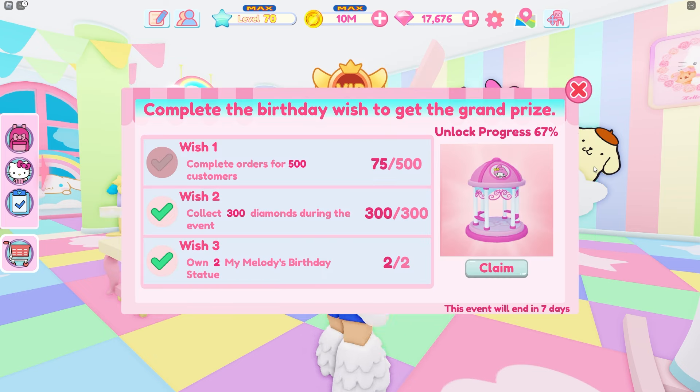Her third wish is to own two of her birthday statues, which is in the city, and that just requires some diamonds as well. Once you get all three checked off you can claim this adorable item.